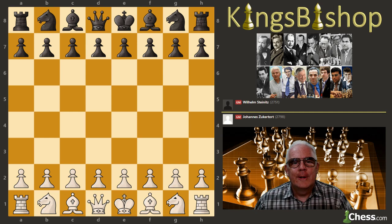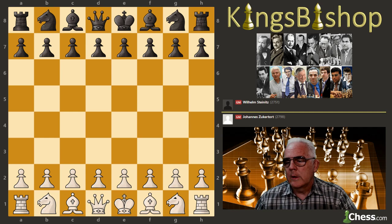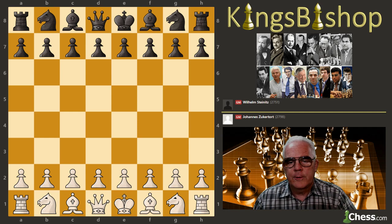Welcome, ladies and gentlemen, to the King's Bishop Teaches Chess. I'm Coach Daniel, your host, also known as King's Bishop here at Chess.com, and I'm bringing another installment of World Championship Wins, featuring the first official world championship played in 1886. That match began on Monday, January 11th in New York, moved to St. Louis after Zuckertort reached four wins, and moved to New Orleans after Steinitz reached four wins. We're going to see the fourth Steinitz win here.